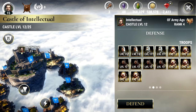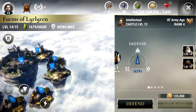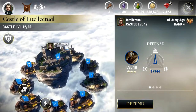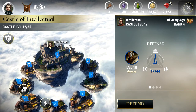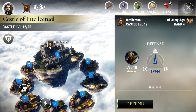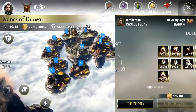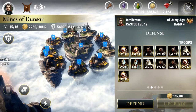Shield times are rebalanced. These individual lands will all have a two-hour shield time from now on, but our castle itself will only have six hours down from the eight-hour shield time. Lands' permanent defenders will now match the level of the land — so a level 12 land has level 12 defenders, and a level 15 land has level 15 defenders. Basically a buff for defenders.